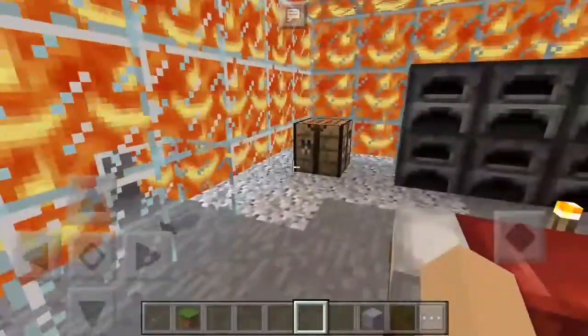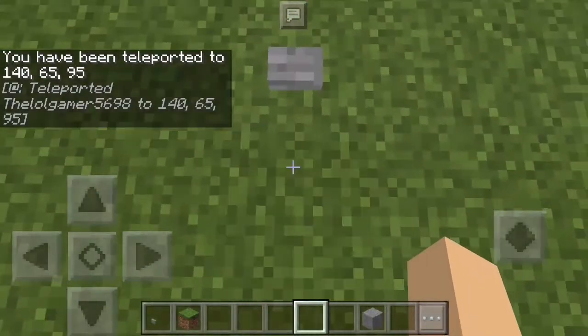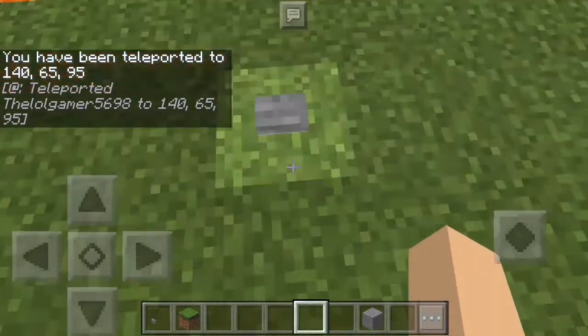Because we would burn to death in survival if the lava dropped on us like that. But that's how you do it. The button right there teleports you back up. You guys can see we're standing right in front of the block again, just like we were.